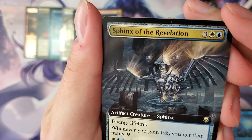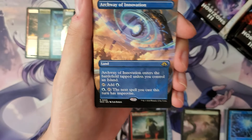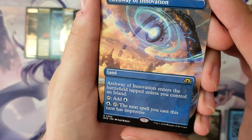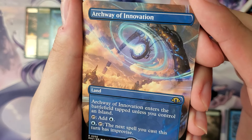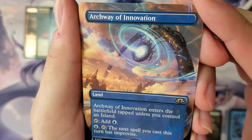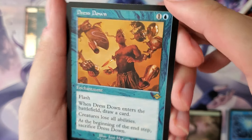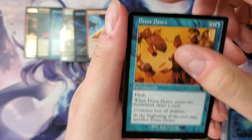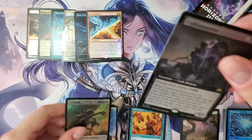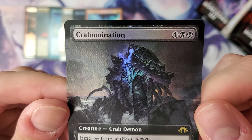Sphinx of the Revelation for the commander card — for that energy deck. I thought it was gonna be another Flare. Arcway of Innovation — the blue land, so the next spell you cast this turn has improvise. Probably not the best one. Dress Down makes a return — that's a little disappointing. And Crabomination! This pack wasn't as great, but Crabomination is fantastic.